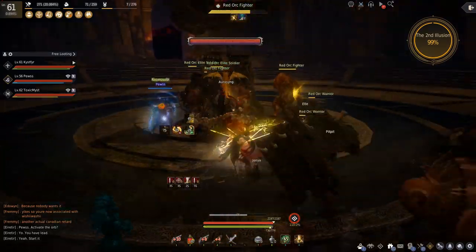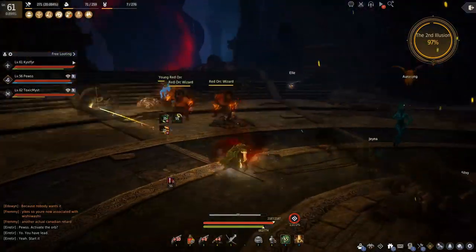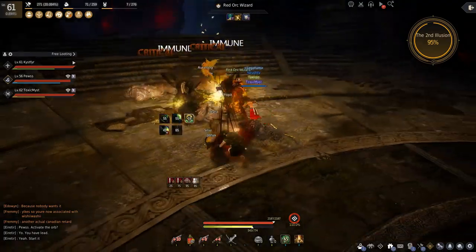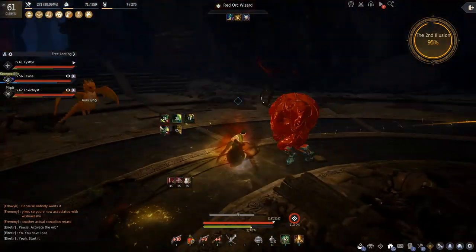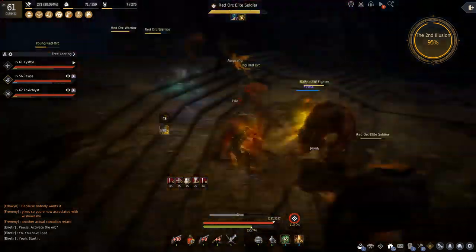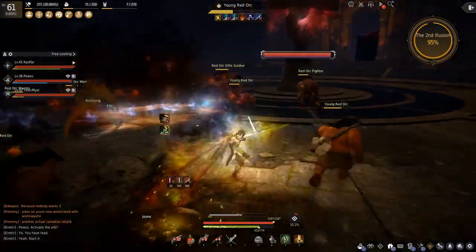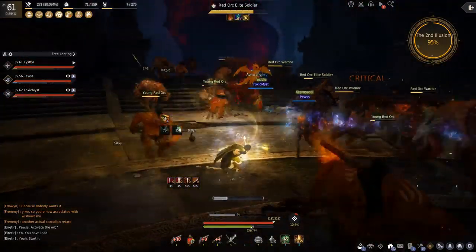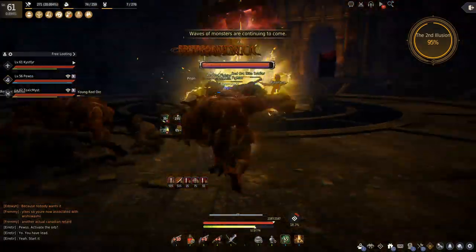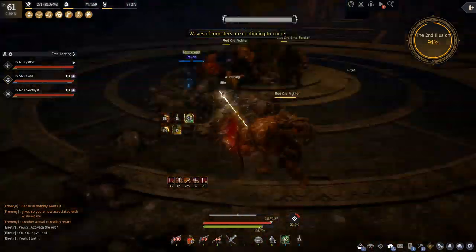Witches and Wizards are in high demand as emergency revivers, since you cannot be resurrected in the Altar of Blood until a round has ended. If you die during a round, you are dead until that round is over or until you get revived by a Wizard or an emergency kit. Witches and Wizards, make sure you know your revive skill and have it on your hotbar. For everyone else, try not to die, bring tons of potions, and set up your fairy beforehand. There are reports that fairies don't work in the Altar of Blood, but some people say that if you set it up before you enter, it will work just fine while you're in there.